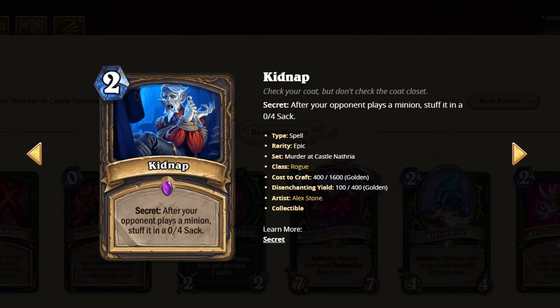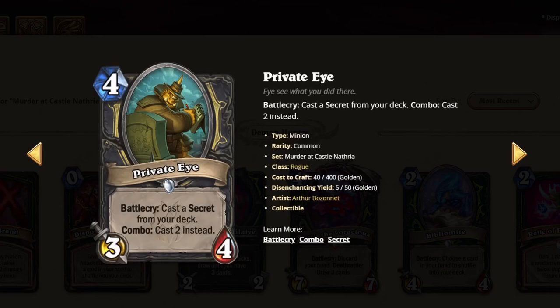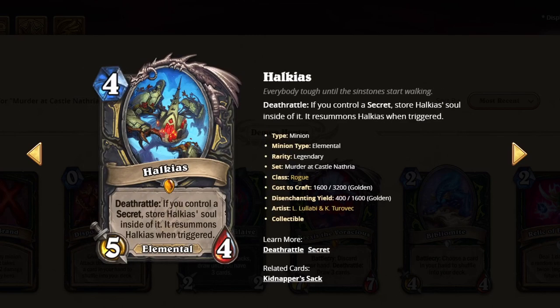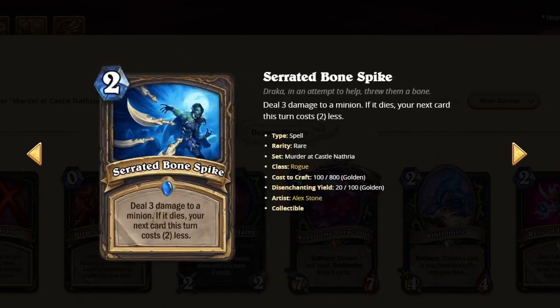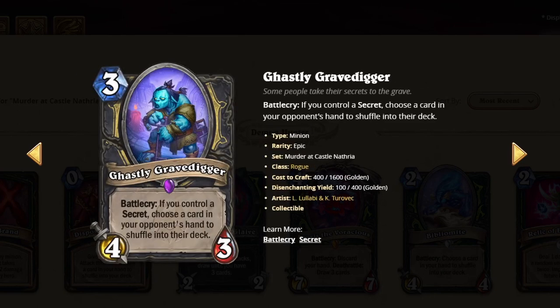This one's the weakest one — the Sack really doesn't do too much, it's easy to play around. I'll give it a 2. One of the better secrets for Rogue, I like it — it's a 3, very strong, similar to Cat Trick. This card's insanely strong, I'll give it a 3, borderline 4. This card is so bad, it's crazy — but maybe one day, I'll give it a 1. This card allows for a lot of combos, probably very strong. I'll give it a 3. Very strong card in the secret deck, of course — I'll give this card a 3 as well.